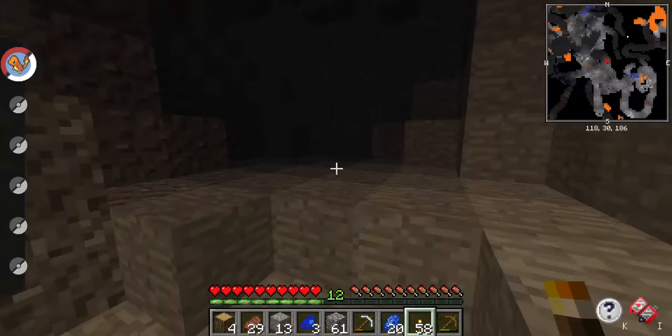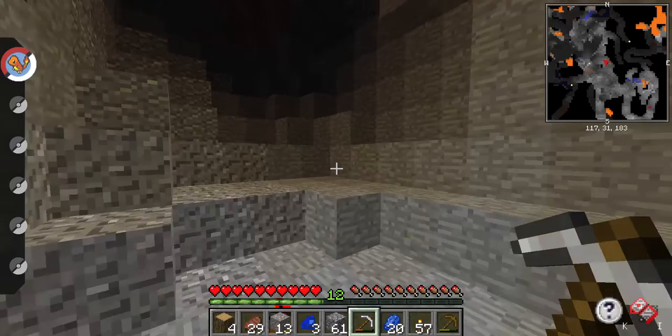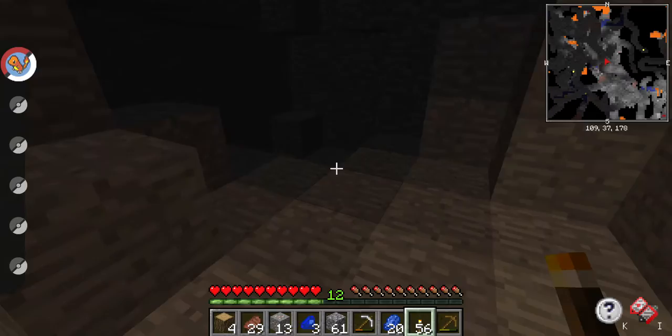Oh ho — hello! More darkness, our friend. Darkness is hope. Come on — I have six diamonds, that is a killer start! Ooh, amethyst!